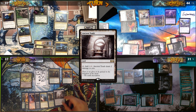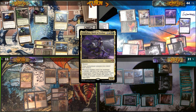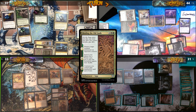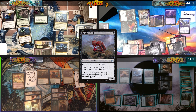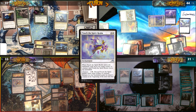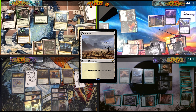Will plays Ancient Tomb, then casts his commander Anikthea, Hand of Erebos. On ETB he draws a card from Sythis and Satyr. He returns Binding the Old Gods with his commander's ETB, targeting Jeff's Sidar. Jeff responds by sacrificing it to Carrion Feeder. Will casts Touch the Spirit Realm, exiling Myrkul, and passes. Mark plays Marsh Flats and cracks it to fetch a Scrubland.